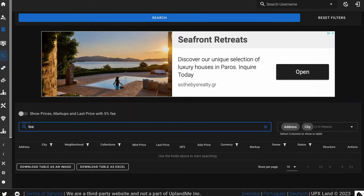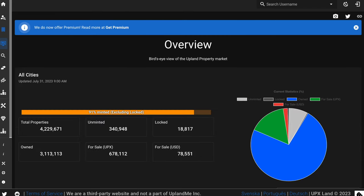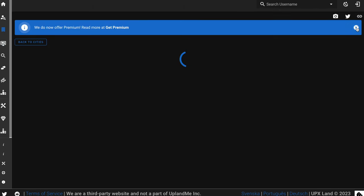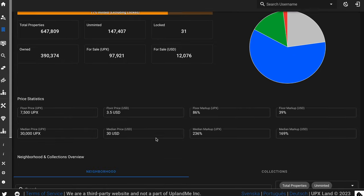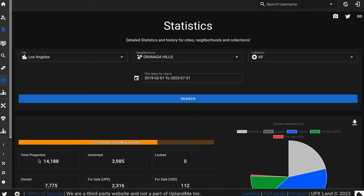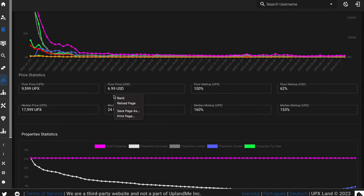We'll go over to Los Angeles on UPX land and click on the overview. In Los Angeles the node is there. Once this loads up we'll go over to Granada Hills and see what's actually happening. There are 3,985 properties now, which has actually gone down — that's amazing. The floor is $6.99 still, the UPX price is $9,600. The markup in UPX is 160%, the markup in dollars is 153%. You can see $24 and $17,999 — really awesome data.